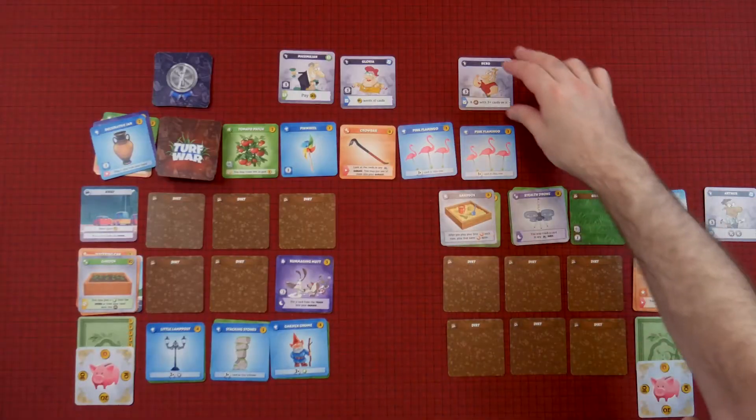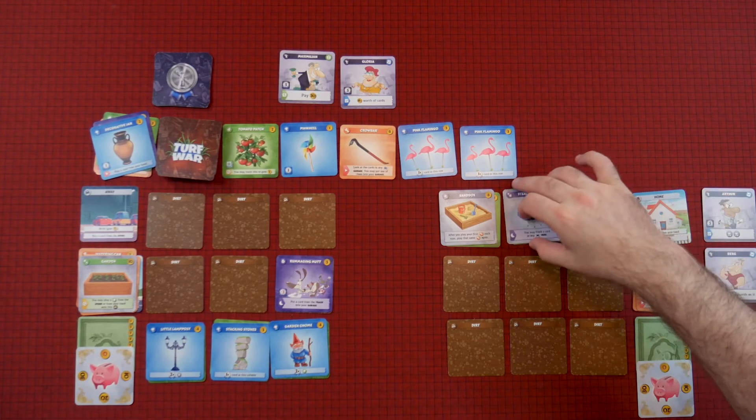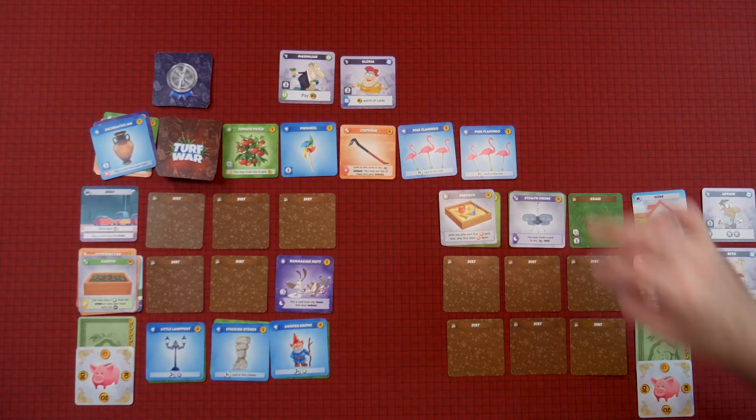I can sway because I've got three on here, and I can get Berg. Berg and Arthur — it's like a comedic duo. Okay, your turn.